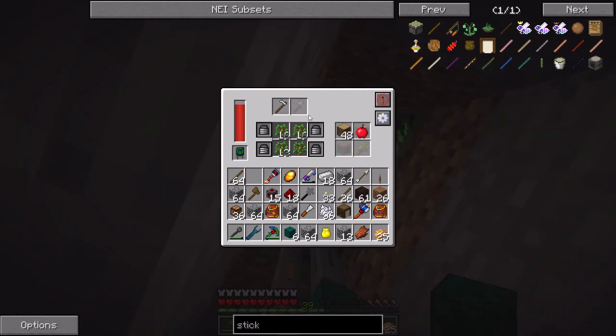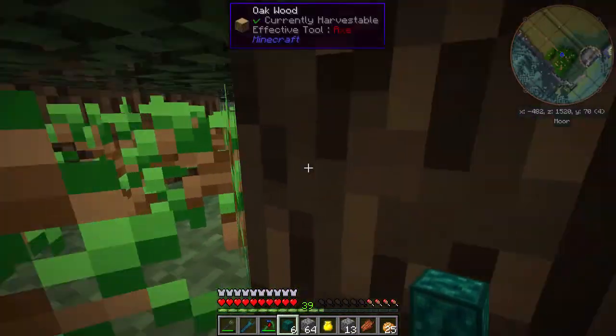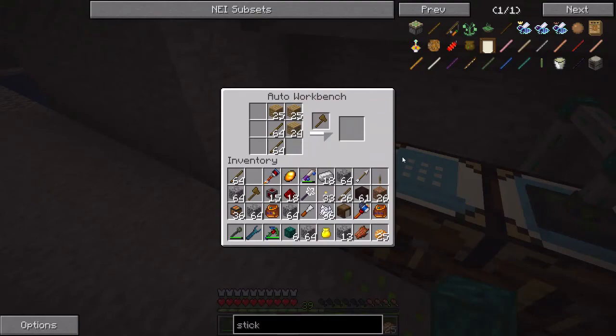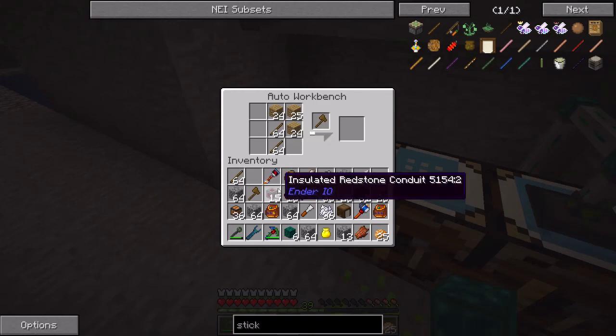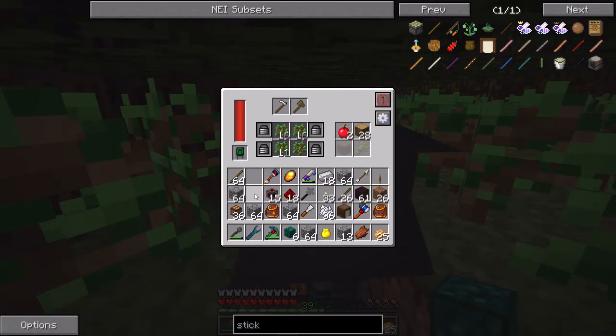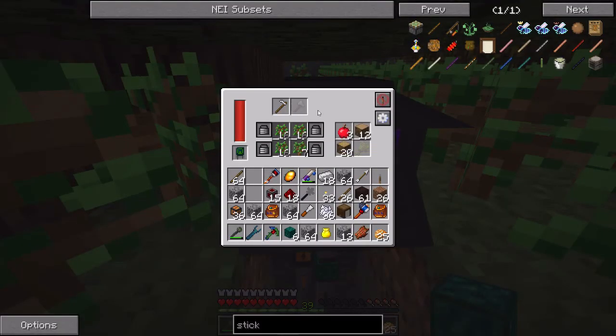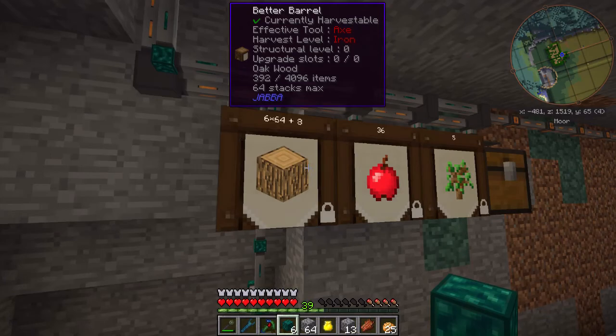Let me just watch this for a second. There are wooden axes, and they go through durability fairly quickly. I can leave it like this since it's no power cost, so it's really not that big a deal. Eventually all of this stuff will get cleared out, and it's going to use the axe a little bit less — you can see that it didn't go through the entire durability in a single swoop. That's probably a good idea; it'll start stabilizing itself.